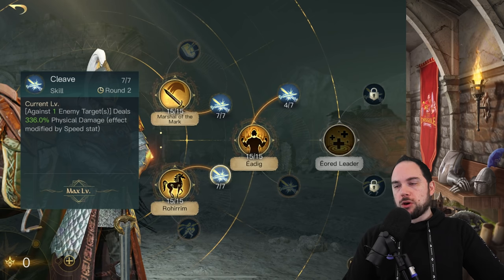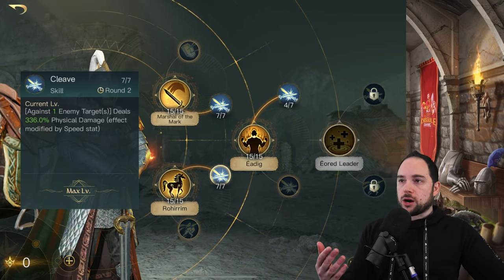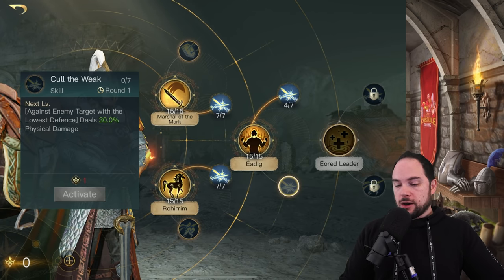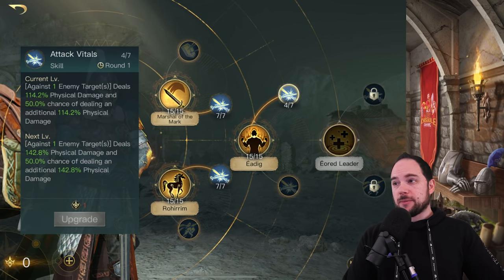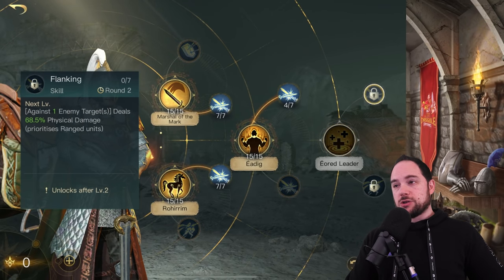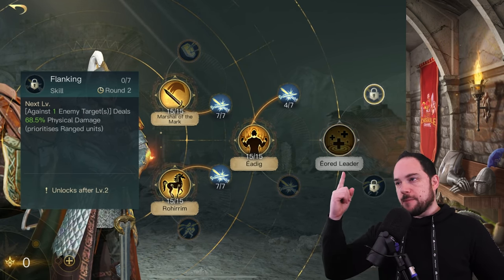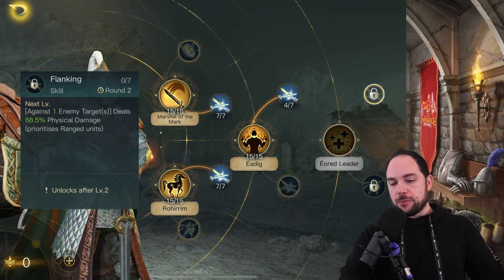In my perfect world I could double down more on commander damage. But the reality is your damage with Eomer will be split between commander and troop damage. Maybe someone will say the way to do it is with Cull the Weak, maxing Attack the Vitals, and ignoring Rohirrim — or going Aeolid Leader with healing and flanking. I'd be open to it, but at that point we're mixing things that boost your units versus things that just make you a monster damage dealer.